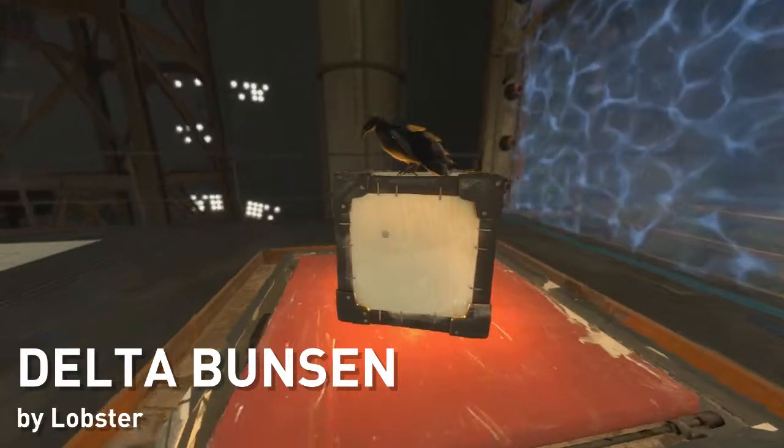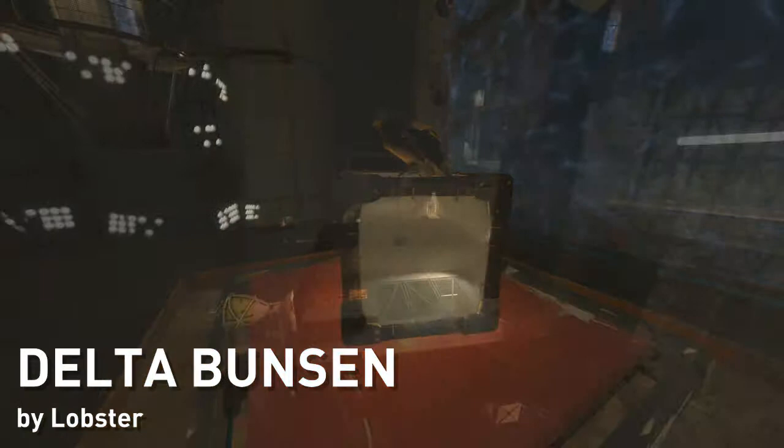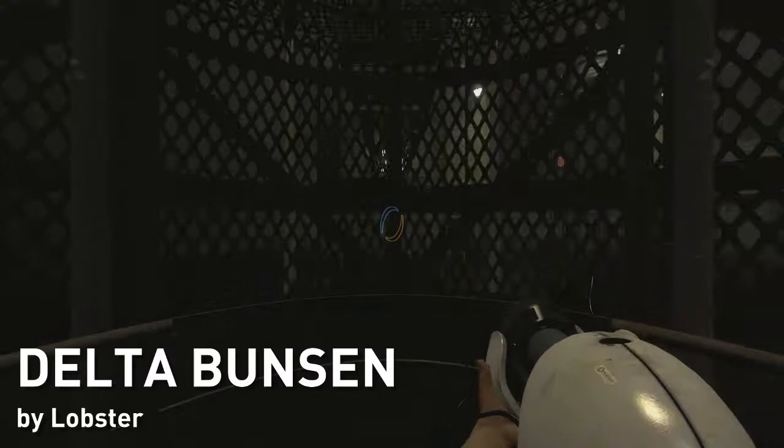Hey guys, today we're going to be taking a look at a map called Delta Bunsen, put together by Lobster. It is taking place in an enrichment sphere, which from what I understand about mapping is kind of challenging to map in, because it has to appear really open and barely constructed while at the same time being closed enough that the player can't just portal across and skip half the map. Of course, taking place in 1960s Aperture, the voice lines come from none other than Cave Johnson himself.